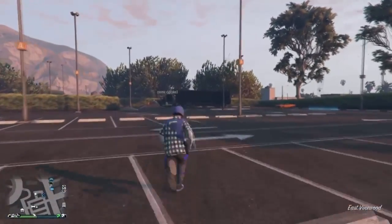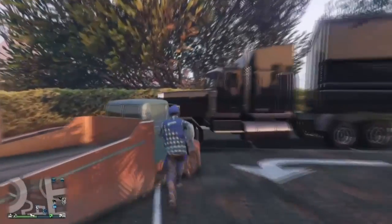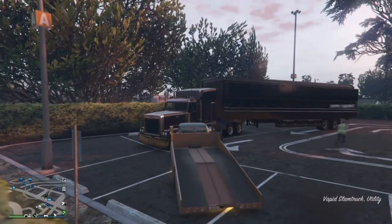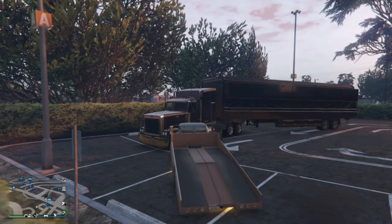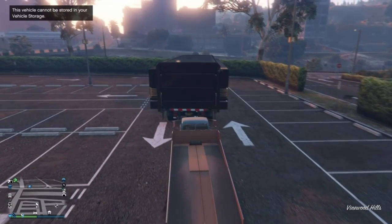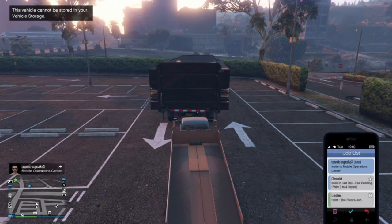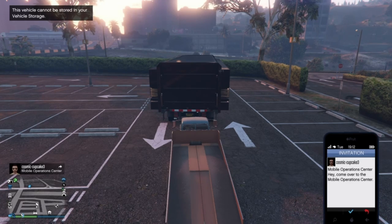Once you have the MOC in position, go ahead and jump into the vehicle your friend is giving you. Your friend — the giver — is going to run into the back of their MOC and prepare to send you an invite to their MOC. Pull the vehicle to the back of your MOC. As you can see, it says we are unable to enter the MOC, so have your friend send you a MOC invite. Once you have the invite, accept it while you are here by the blue circle.